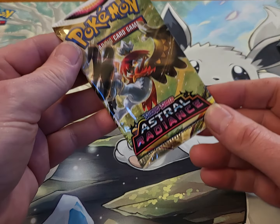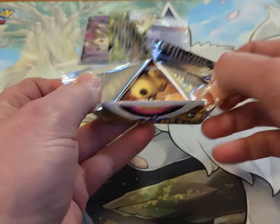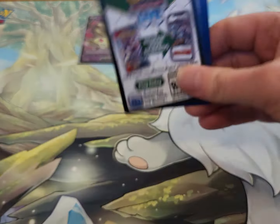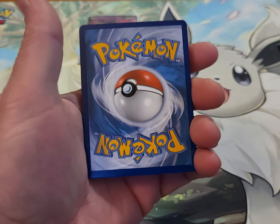First up is going to be Astral Radiance. Wish me some luck. Let's see what we can do here. Got a black bordered code card — that's usually a good sign it's going to be a hollow rare or better.